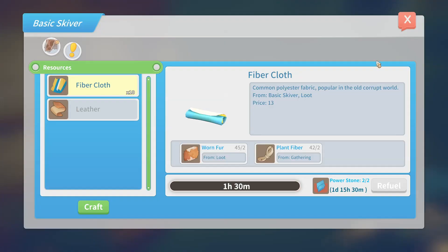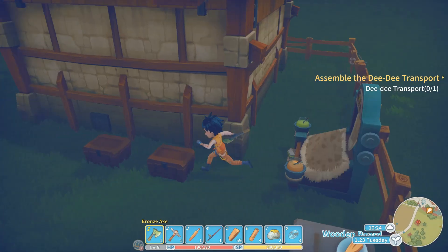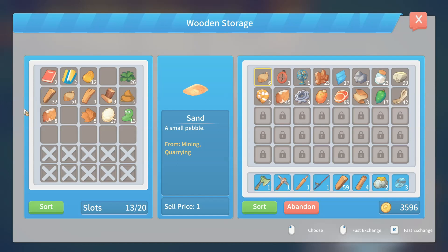Let's just double check what we need. Oh — leather is right here, so we need two fur. Do we have those? Swap that out.